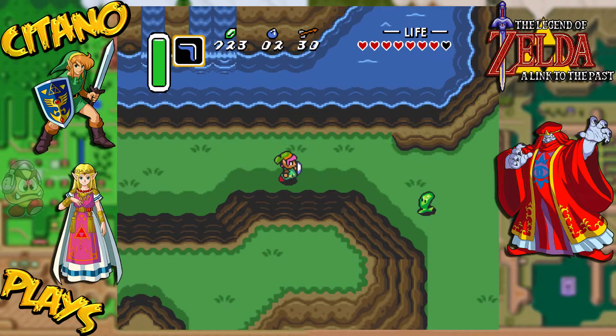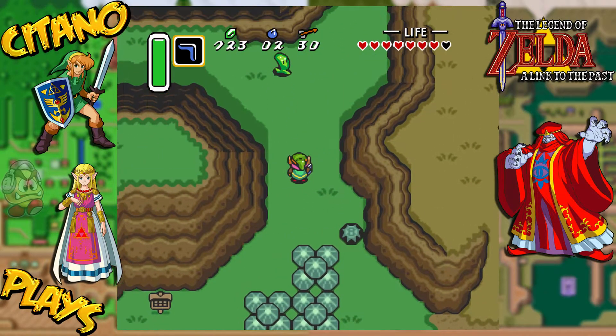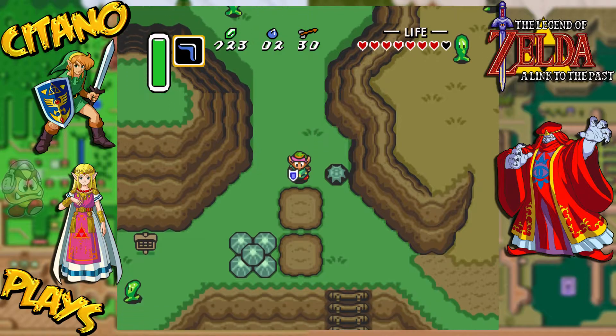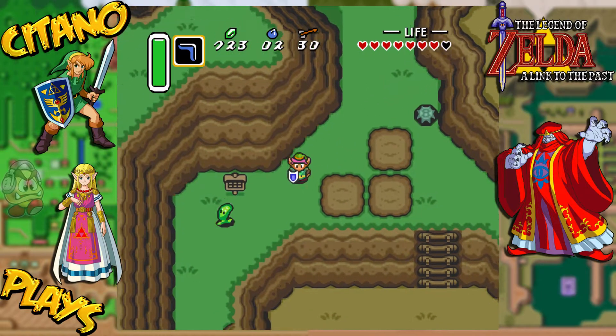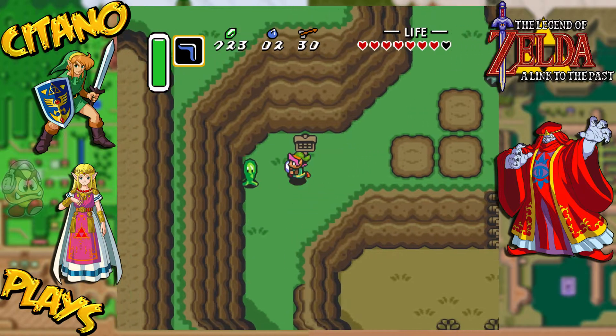So from the magic potion shop, go east. Then you can either go around here, or you can just use charge power. Now this black rock here we can move, but don't worry about it. We will be able to do something about that in the future, just not now.